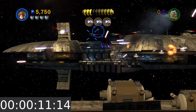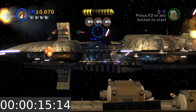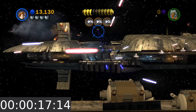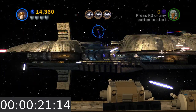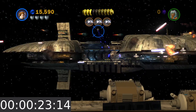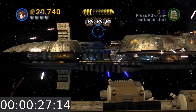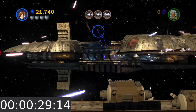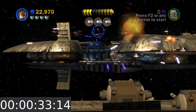The reticle will not intersect all of the vulture droids which fly by, but the auto-targeting system should automatically curve the path of your fire so that every single vulture droid that flies by will be destroyed. For every separatist vulture droid that you destroy, you will get 1,230 studs.